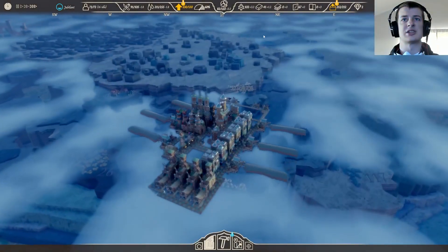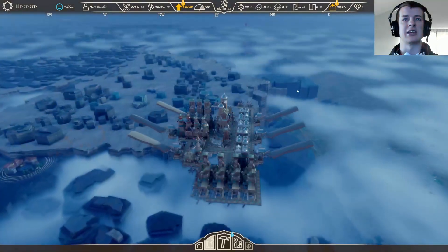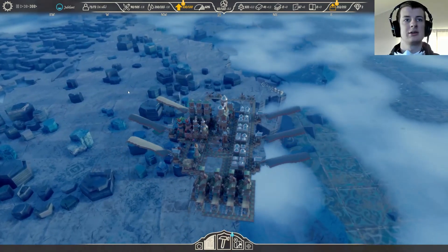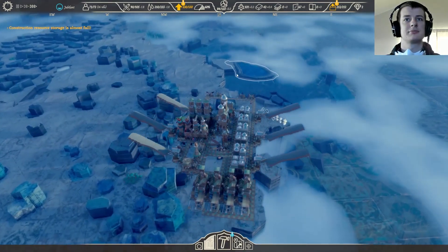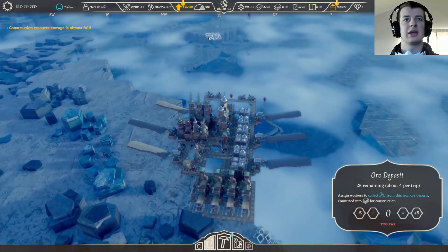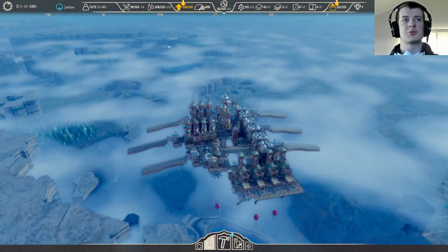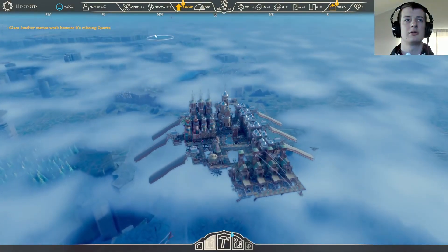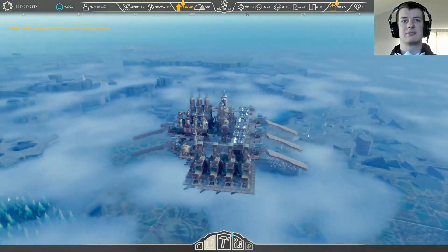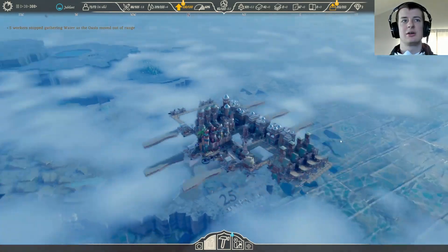Looking around the area - surprised that kingdom didn't pop up on my map yet that I went to and spoke to. There's that reliquary that we've drained. I guess we'll just keep progressing until we find what we're looking for. The highlands - I like it. Got the highlands, cloudy mist, probably cold temperature.